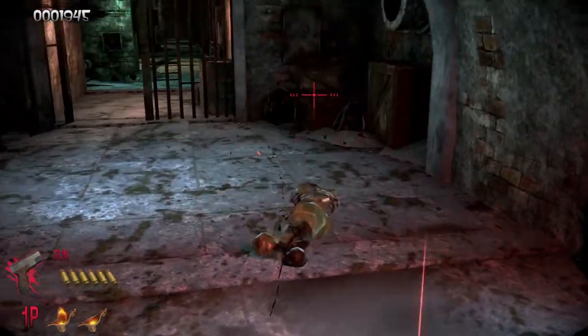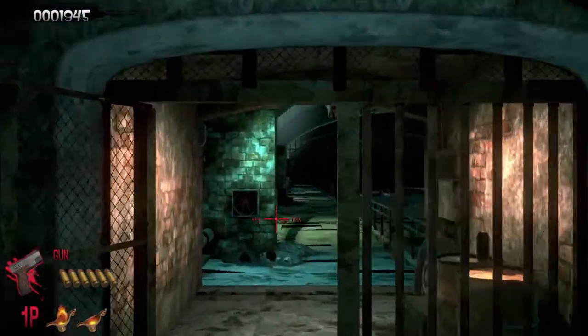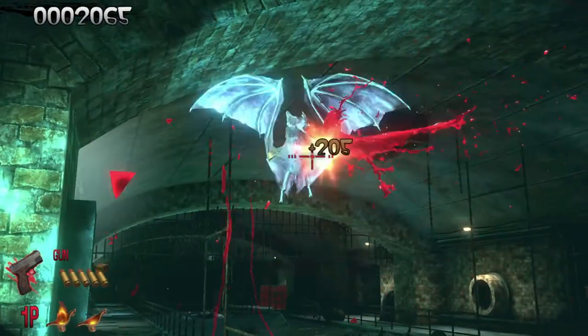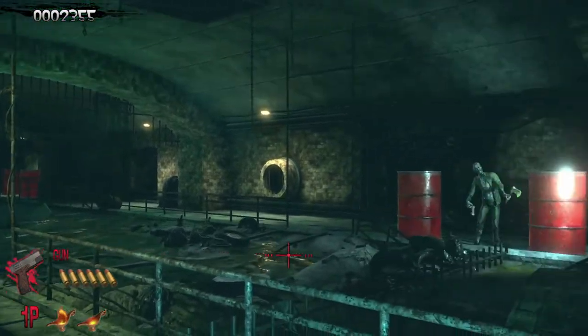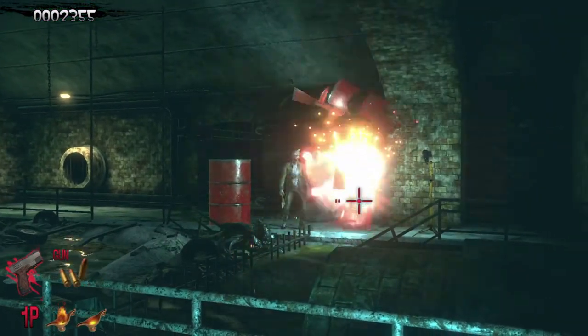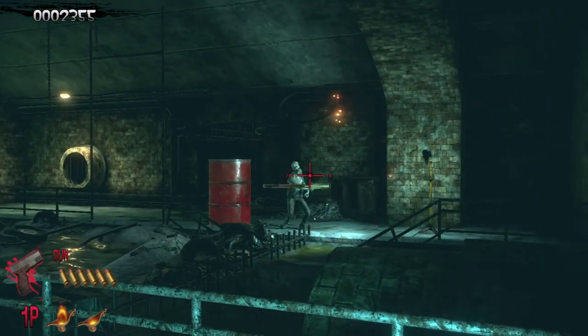Controlling the on-screen reticle can be done in one of two ways: either via the control stick or gyro controls. You can shoot with ZR, reload with B, and center the cursor on the screen with Y. Gyro aiming is where it's at here, but it's definitely not without issues.